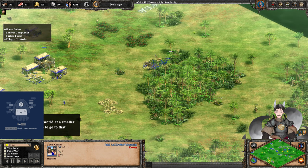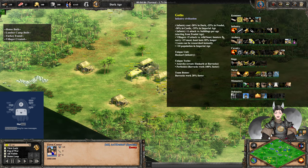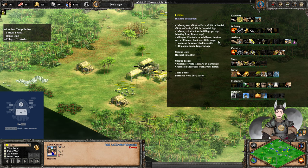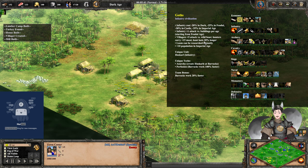When it comes to the ages, the scout did push forward to get some harassment. Goths get plus 5 attack versus buildings, very handy. Plus 15 carry capacity for meat, so sometimes you may need to drop off meat early to get food for villagers. And hunts last 20% longer, which provides a lot of extra resources.